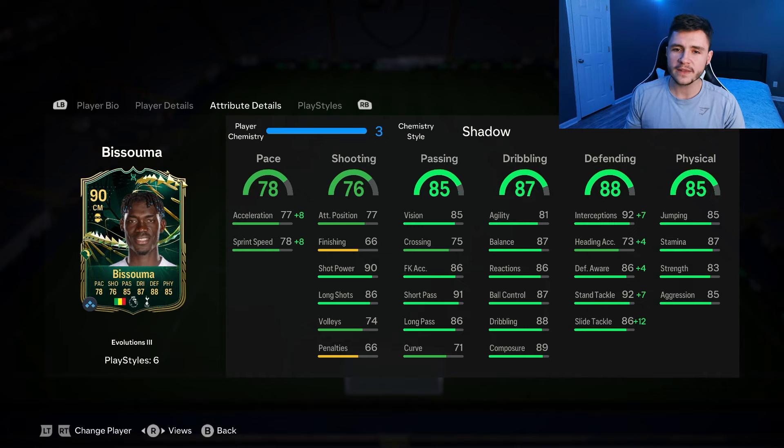His shot power and long shots are really good as well. One thing I noticed — his power shots are a lot better than his trivelas; trivelas aren't bad but are a tad bit inconsistent. 85 passing is another good stat for the card, especially with his play style plus being long ball pass — 91 short pass, 86 long pass, very accurate in-game. 87 dribbling is a very interesting stat — really good dribbling stats overall but the agility and balance could be a tad bit better for left-stick dribbling. He is a tad bit clunky on the ball, so maybe give him an Engine chem style.